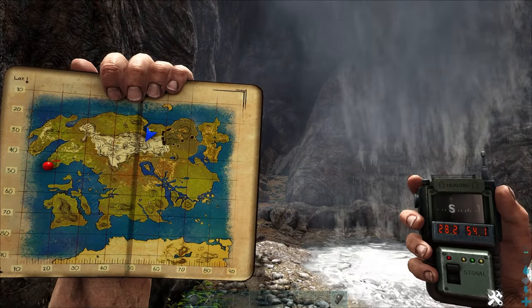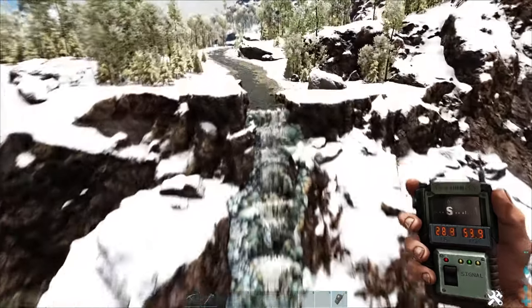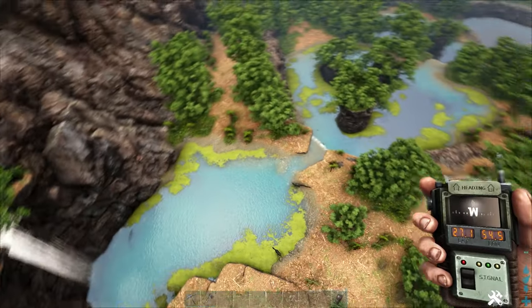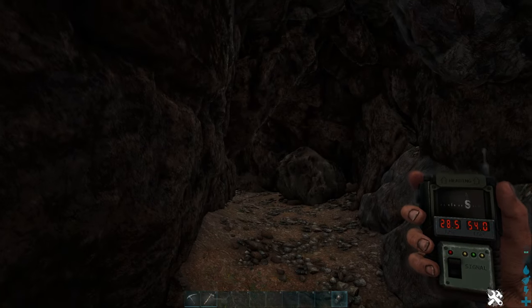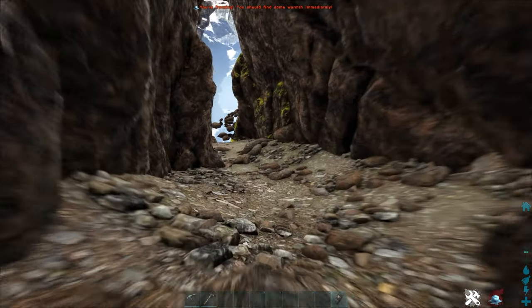Last but not least, we've got the artifact of the Strong, located at 28.2, 54.1. This one is relatively easy to find because this river leads from the snow down into the swamp, and there's this weird texture of ice that really signifies where the cave entrance is. All you have to do is find that weird formation, then go in the first waterfall that's right underneath it, and you have one of the best caves on the whole map. Have fun and good luck.